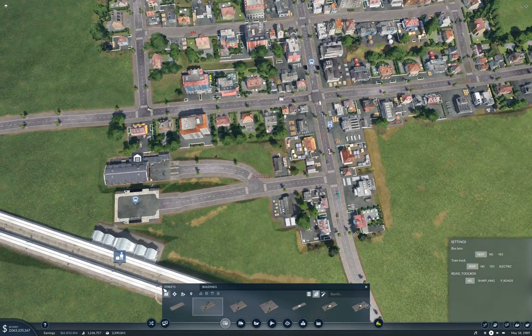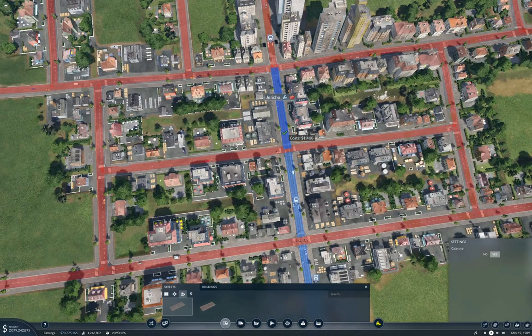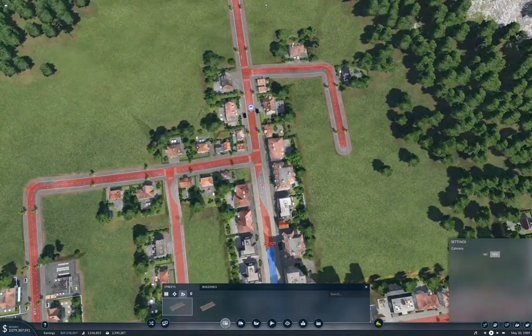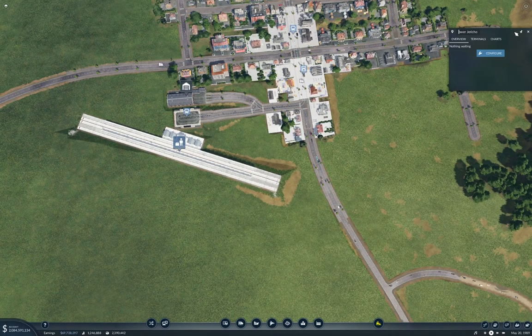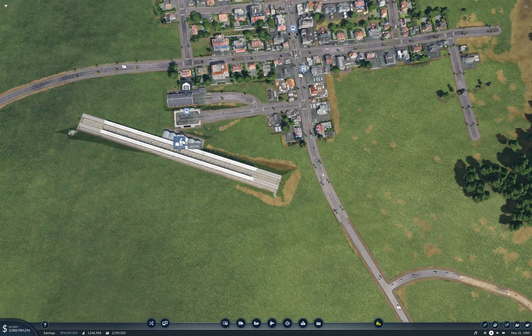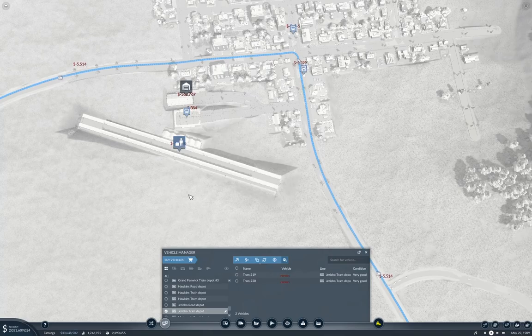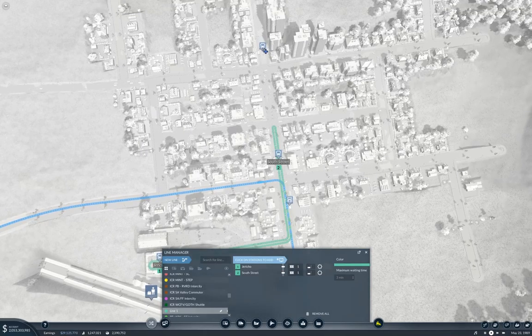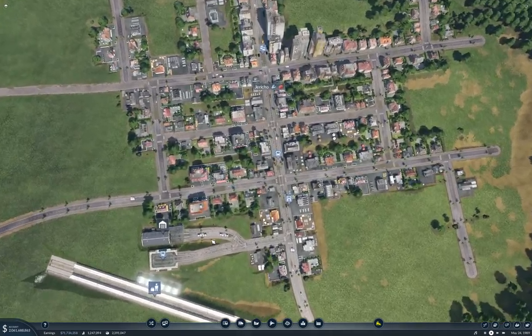Good. Now we need to grab this — do this. This should just be called Jericho as well. Now what are we going to do? We are going to buy a couple of trams — bet you didn't see that coming. New line here. This is Jericho Commuter. Now we need to get a train track over here.